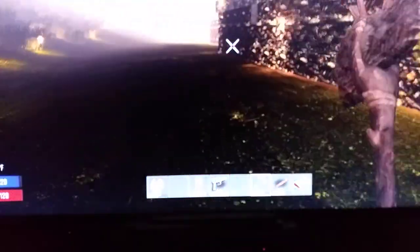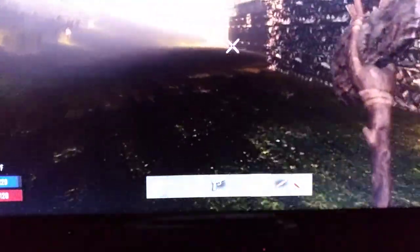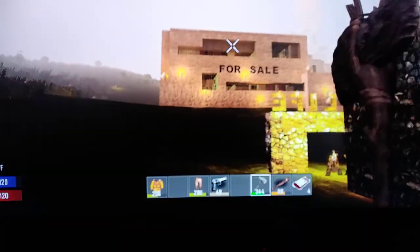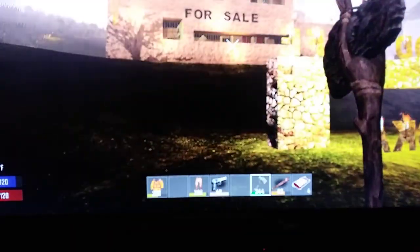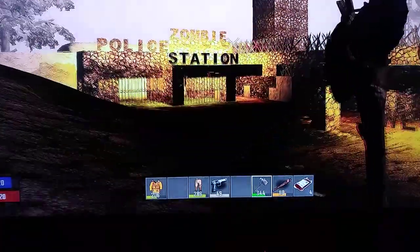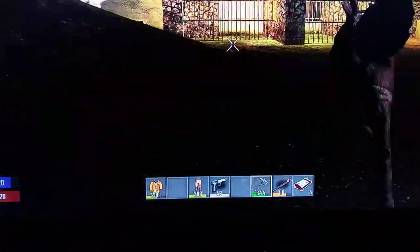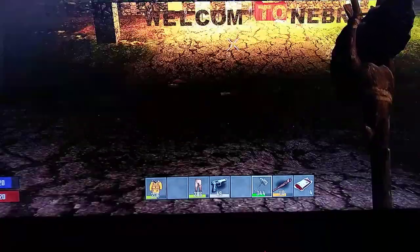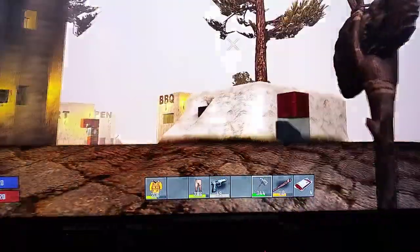We got a backyard — look, well defended. Look at all that. No zombies can really get to us. But then I started thinking, let's build some properties. So right now this right here is a condo for sale. Anybody that wants to come stay here, we got you protected. We have a zombie police station right here where we lock zombies up. Also, we're in Lincoln, Nebraska — home of the good life, welcome to Nebraska.